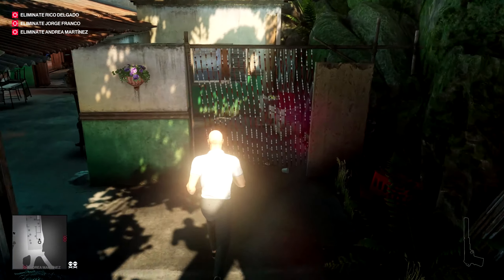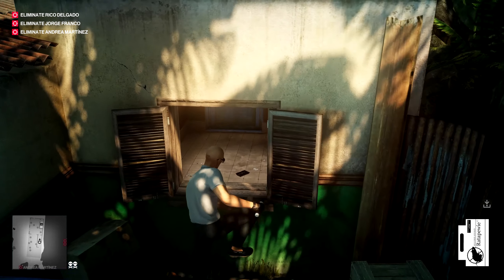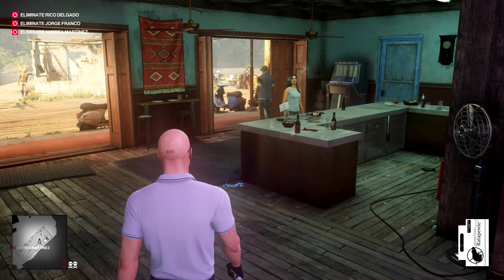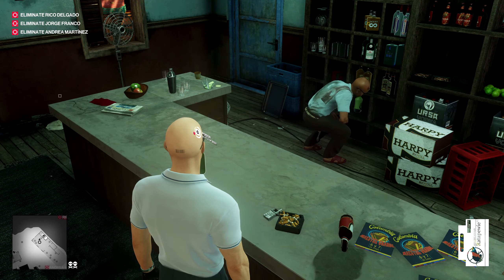You can get the poison just behind the washroom of the bar. Pick that up and get inside the bar — you can use the main door or get through the window, it doesn't really matter. Now we have to wait until everybody's turned away from the bar.